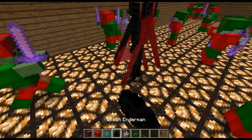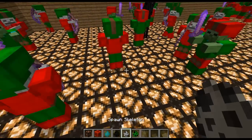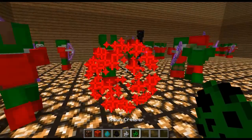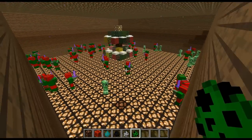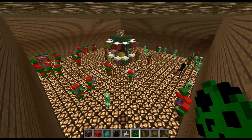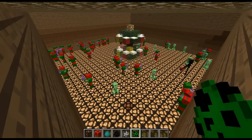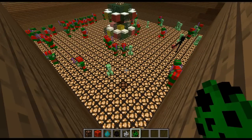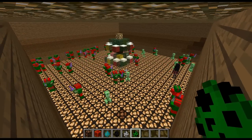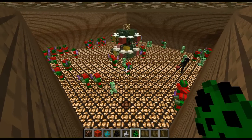Okay, so if I spawn an enderman, you see there's a zombie, skeleton, and a creeper. So yeah, that is what I want to show you. If you want to have this in your world, you can just import the schematic and then start a survival world. The swords aren't actually enchanted.